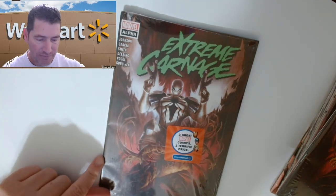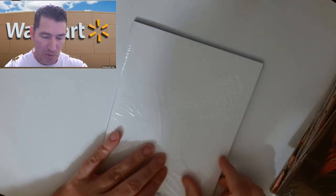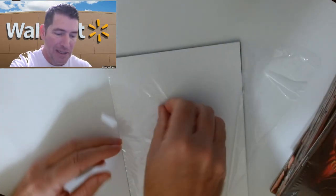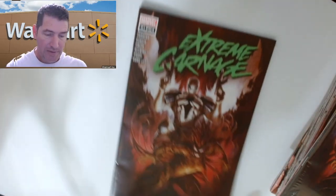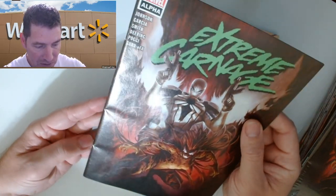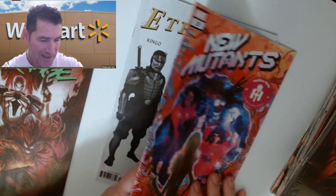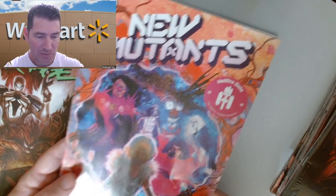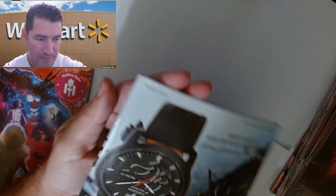Now let's get into the Extreme Carnage one. See how it's all jacked up? These front ones are all damaged. We don't really send damages back to Diamond that much — sometimes they've had me send them back, but more often than not they don't. There's damage all along this thing, so this goes into the garage sale bin. We got another Eternals one-for-ten and a New Mutants 19. This one's damaged at the bottom.